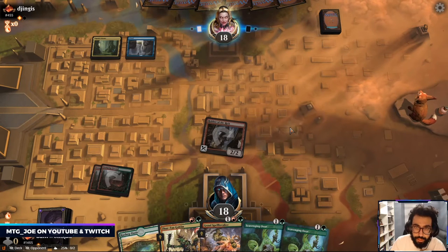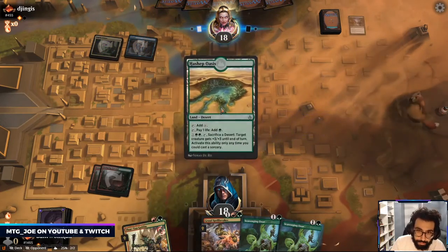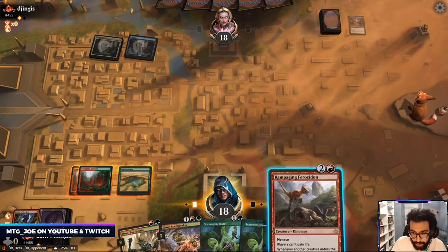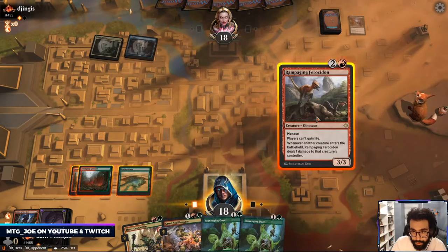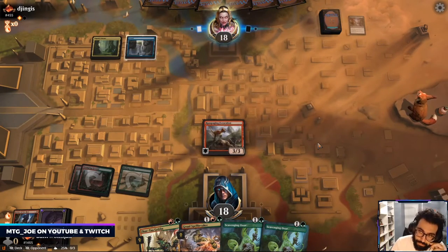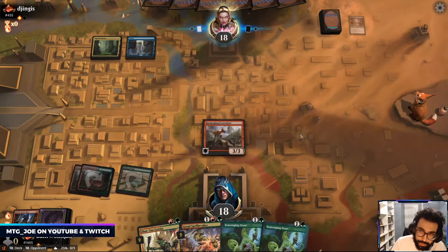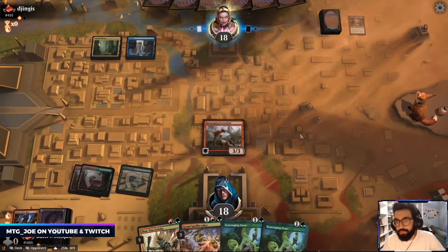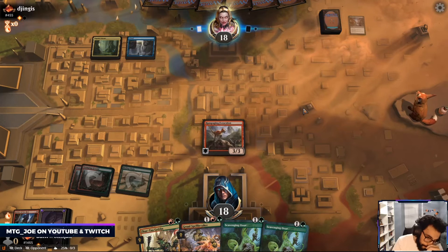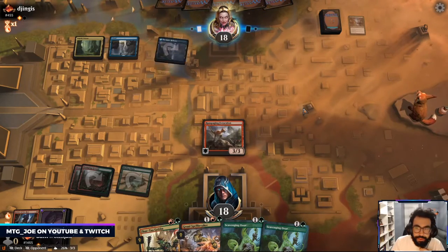Want to keep this Ooze for when we can play it and immediately eat an Uro. Versus Ferocidon versus Uro this turn — I think we do this, and then I'll play out one of these Oozes.